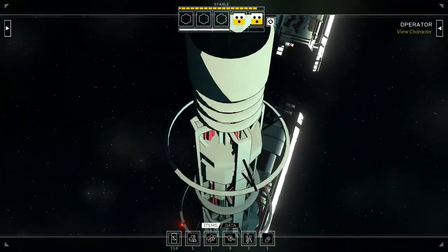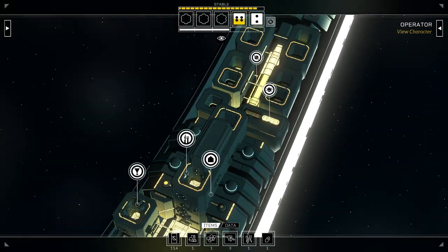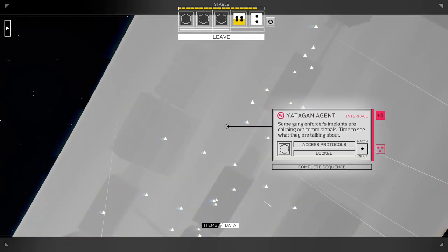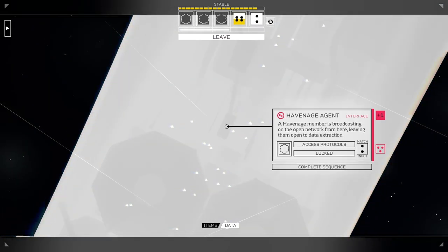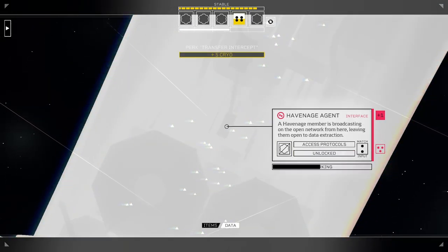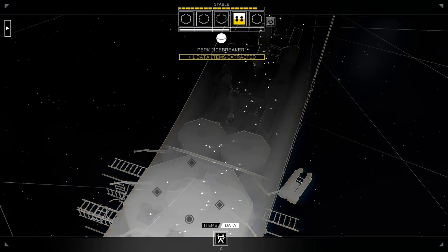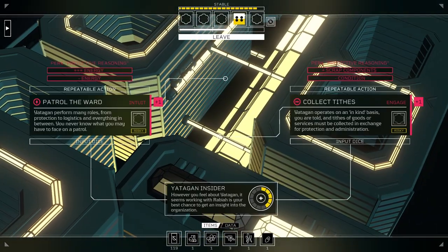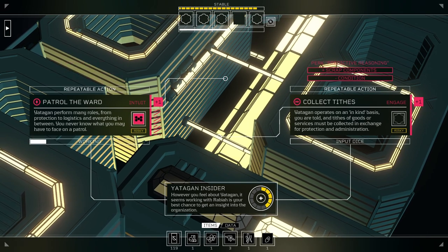Let's head down. I'm going to try a reroll — that didn't go in my favor, but it's okay. We'll do this, get some of that extra data. I haven't even started Rabia's quest, and I think this is connected to Sabine, so let's do this one.